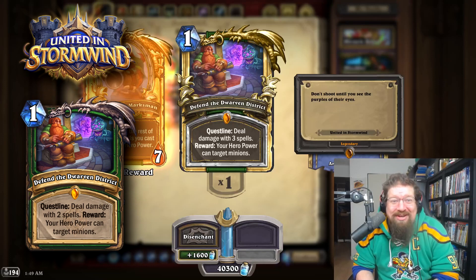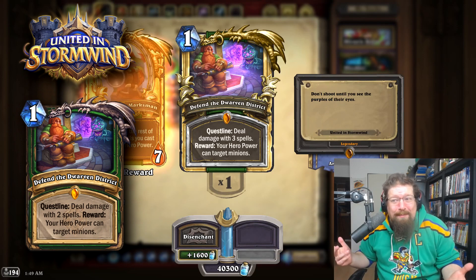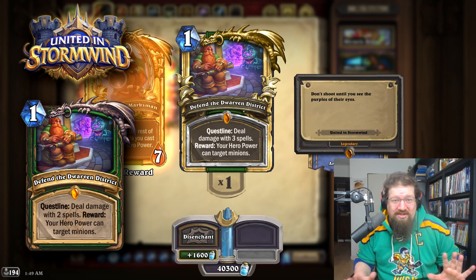Next we have the United in Stormwind cards — a terrifying concept. First, we have the Hunter quest. I would not revert this whatsoever — it was arguably better in Wild than it was in Standard, still sees a bit of play, and it's a really toxic style of gameplay. Putting this back down to like two spells for the first proc — just please don't revert this one.